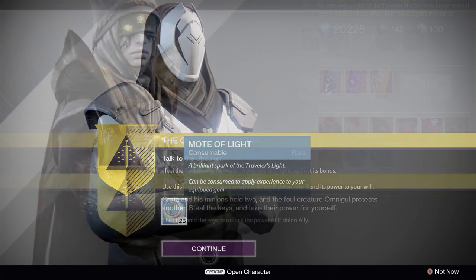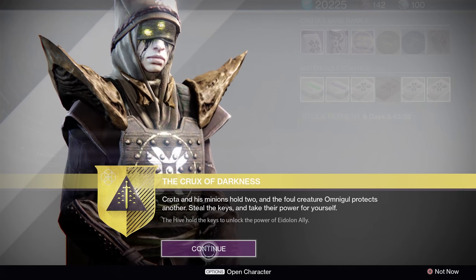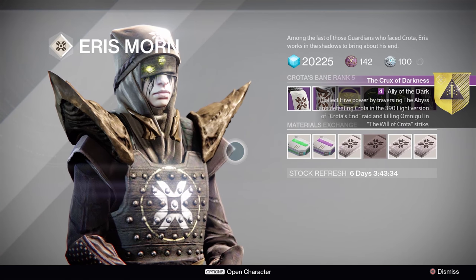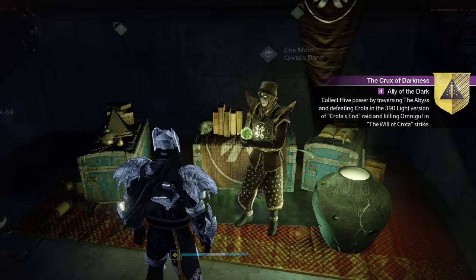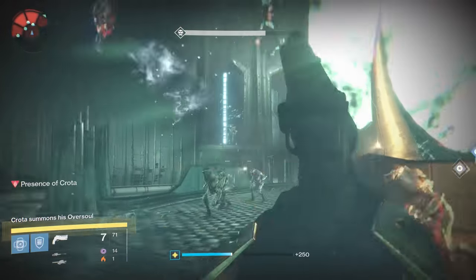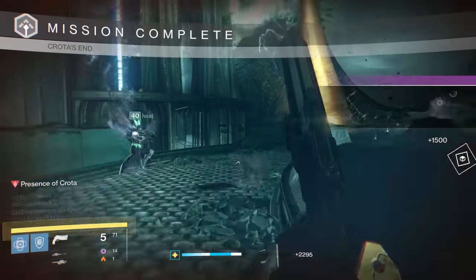You'll then go to Eris, who will tell you to run Crota's End on 390 Light and run Will of Crota, AKA Omnigul. You can run Will of Crota on any difficulty. You don't need to use Eidolon Ally in any of these if you don't want to — doesn't matter.